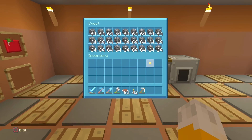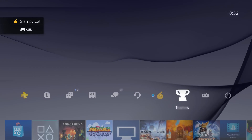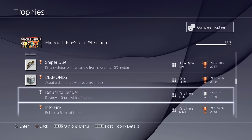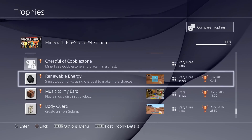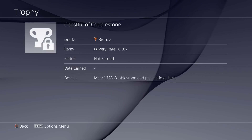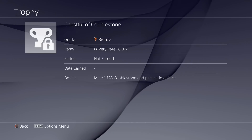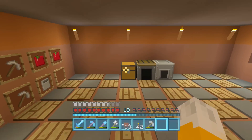Look, that's the right amount. I literally got a calculator out and worked it out - that is definitely the right amount of cobblestone. Let me go and read the trophy one more time. It says: mine 1,728 cobblestone and place it in a chest. I've done that! It says status not earned, but it should be. And it says 8% of people have done it - very rare, but obviously other people have done it, so it is possible somehow.